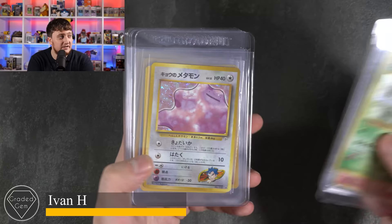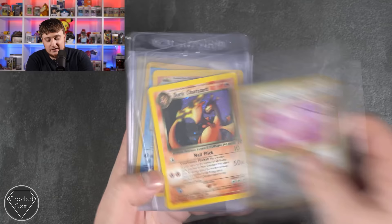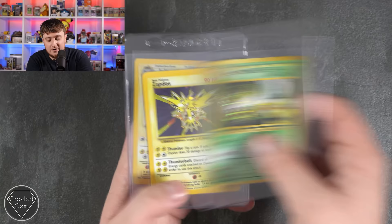Ivan, we start off with the Erika's Venusaur, Blaine's Charizard, a Dark Blastoise — I like how you've done the trio from different sets, that's very cool. Koga's Ditto with a Splat, Dark Charizard, Charizard from Base and the Blastoise as well, Koga's Beedrill, Zapdos, and the Jolteon from Jungle. Very cool, many thanks Ivan.